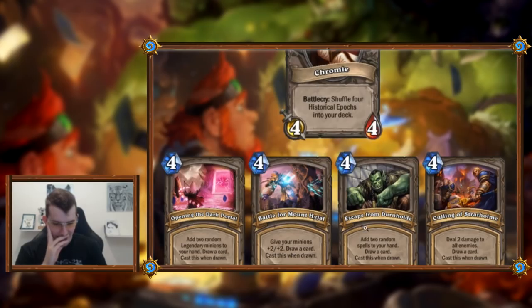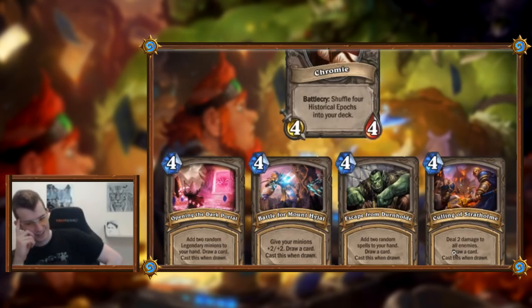The epochs might be free to cast when drawn — like Deck of Wonders where the scrolls have a mana cost but don't cost you anything. If you coin-Innervate-Innervate Chromie and then draw an epoch, the game can't make you pay mana for it, so it'll be free. This is a neutral card and there's no rarity listed — holy moly. What if you draw it during your opponent's turn? There are too many restrictions for Hearthstone's normal mana system; it'll be free.